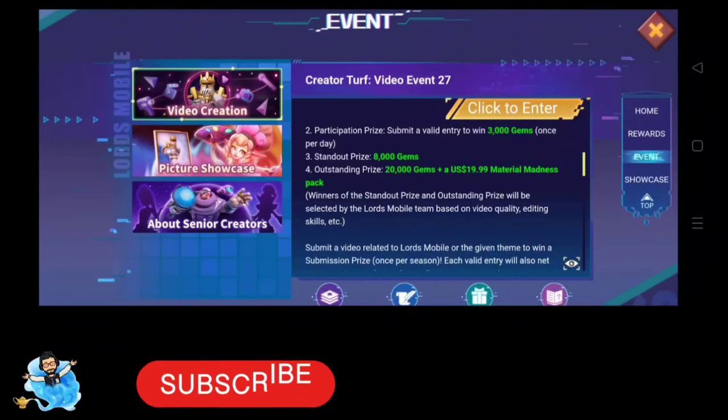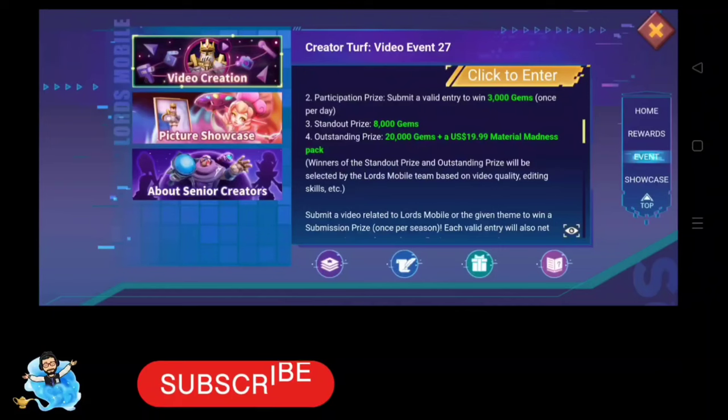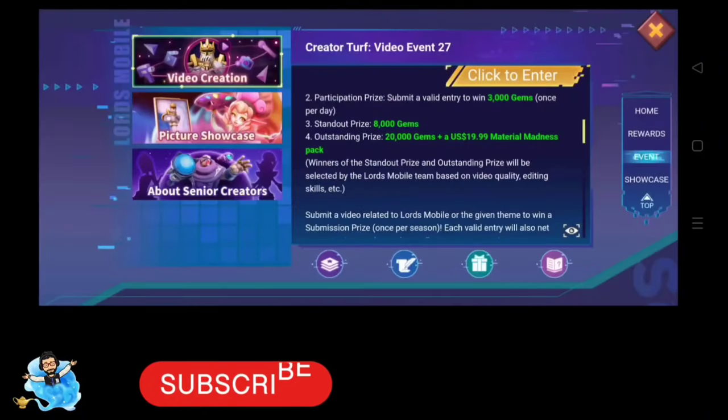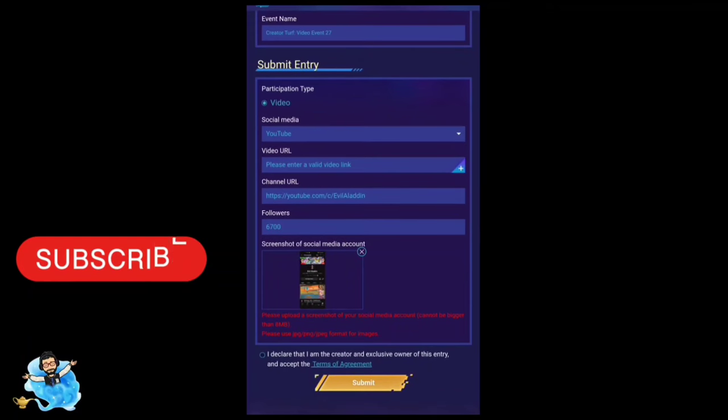For the outstanding price you also get 19 to 99 Material Madness packs. We can participate in two types of Creator Top event: video creation and picture creation. You can participate in both and get double the reward. I like to participate in video creation because I create videos.